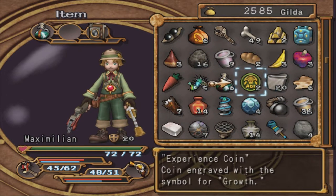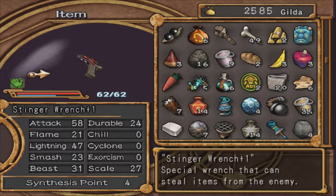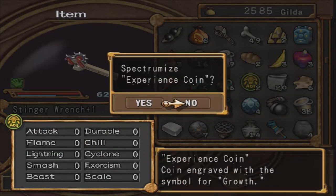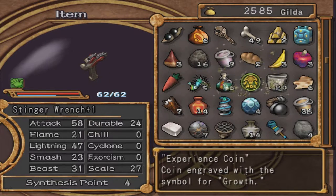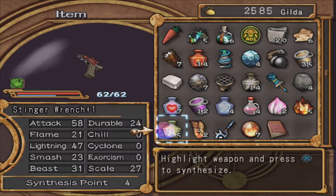I'm also going to figure out what these coins do and if they still stack on the weapon. I can't guarantee that these things stack yet. You can see on the left side there's a bandit hand, which means this weapon has the ability to steal items from enemies. I don't know if using a synthesis point to put an experience coin on this weapon will make that go away — but we're going to do it, because this is how you experiment and how you play these games.